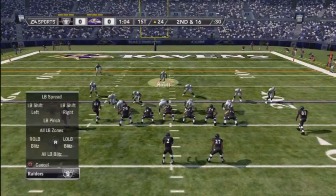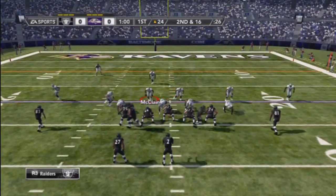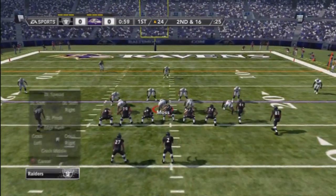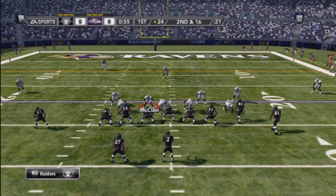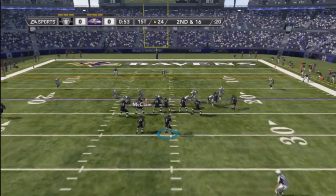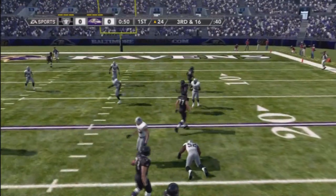This time he's in a passing formation. I again adjust my defense, disguise the coverage, and set it up on a cover 3. As you can see here he tries to motion to the outside and nothing is open at all.